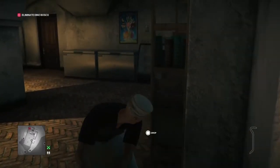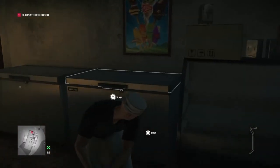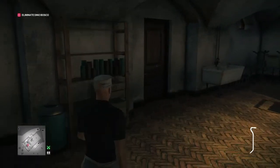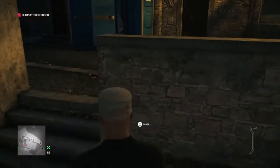We'll hide him in one of the freezers. All we have to do now is wait for Dino Bosco. Once he takes his drink, he will come down to be sick in one of the portaloos just outside this door — there they are.